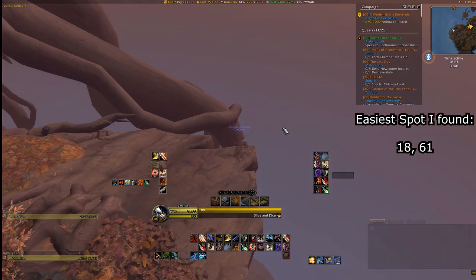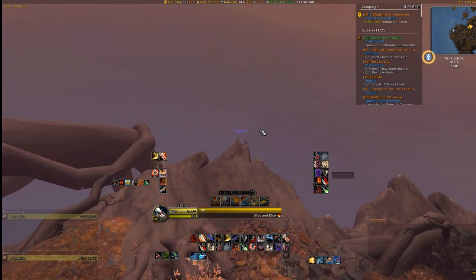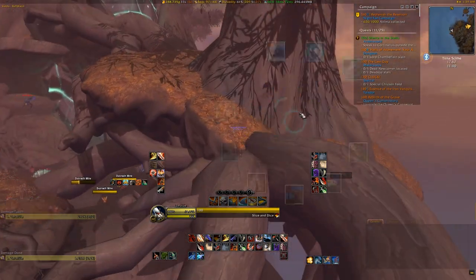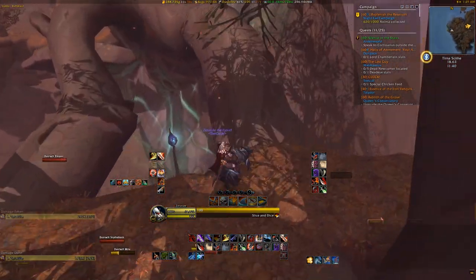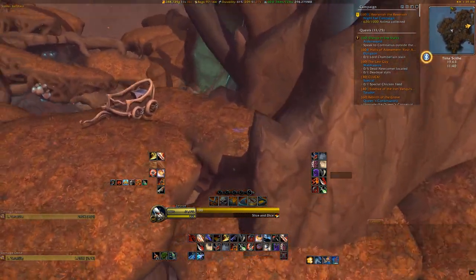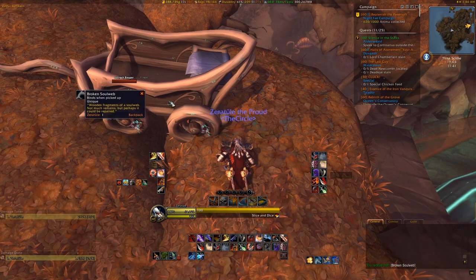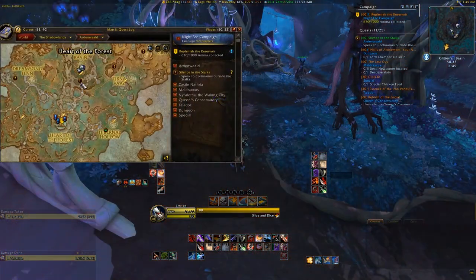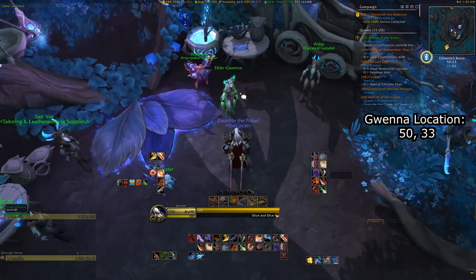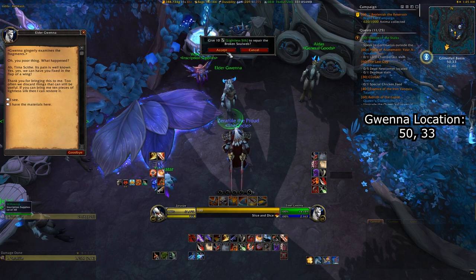There are many ways to get to the item we need to collect, but I'll show you one that any class in the game can do. You will want those Goblin Glider Kits for this if you don't have Grappling Hook or Heroic Leap or something along those lines, because we're going to jump on this precariously far away branch that will lead to certain death if you don't land on it correctly. If you jump from this ledge and use a Goblin Glider, you can swirl back around and land pretty easily here. Once you do this, you'll run up this branch and cross over on the really thick branch on the right. You'll then hug this wall and be very careful, as there is a hole in the ground you can fall in which will drop you back down to the boss room. You should then be right in front of a broken carriage, and behind it to the right is a cracked soul web. Take this soul web and those 10 Lightless Silk to Elder Gwena, who is located in Glitterfall Basin. Make sure you aren't mounted when you do this, or it could break. If you speak with her, she will be able to repair the soul web, turning it into a repaired soul web.